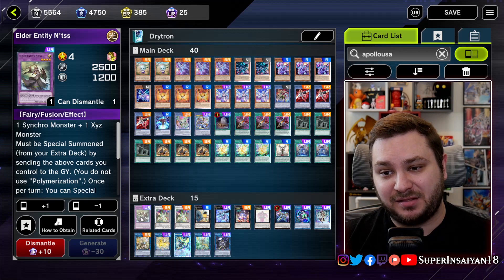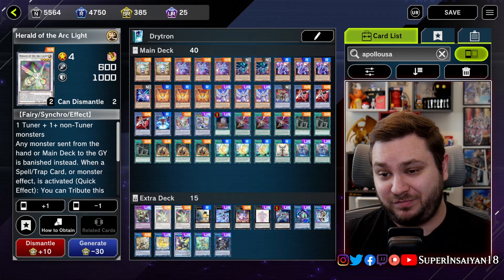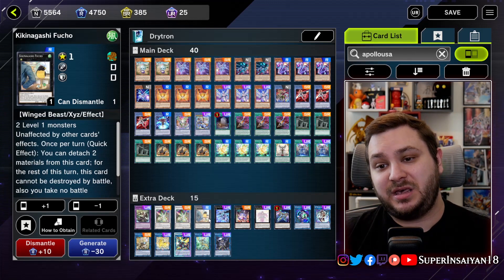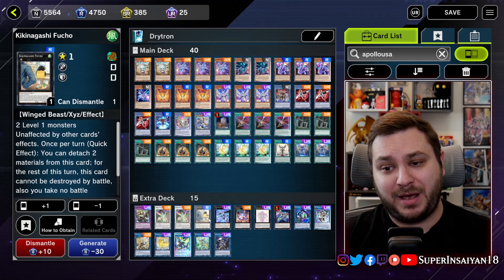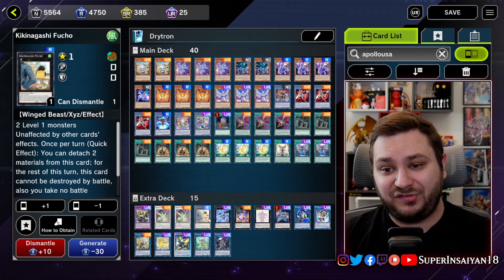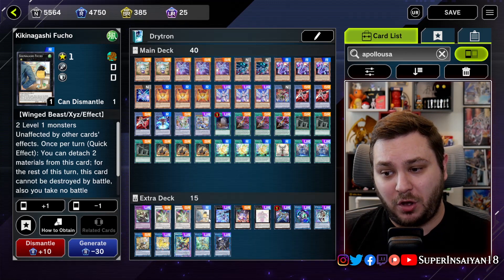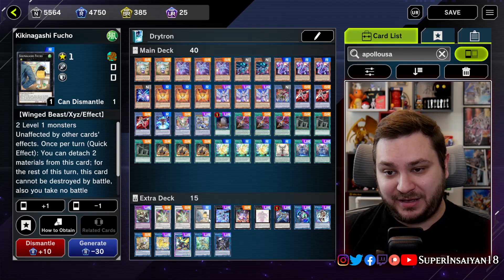On to our extra deck: we have the one Natis as a later-game target for your Diviner. Two Herald of Arclight — very self-explanatory, you send it off the Diviner to get a search. We play the Kika Nagashi Fuko. I think this is better than the Lira version because if you get hand-trapped and stopped you can sit on this and it guarantees you live at least one turn, which is really all you need. But it also lets you get into your Zeus package.